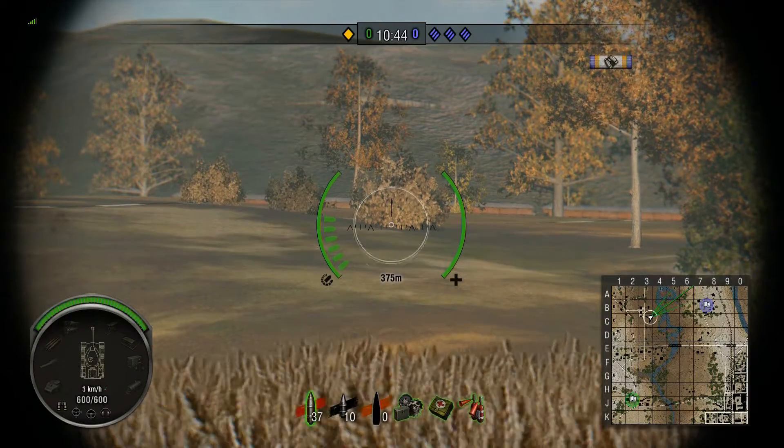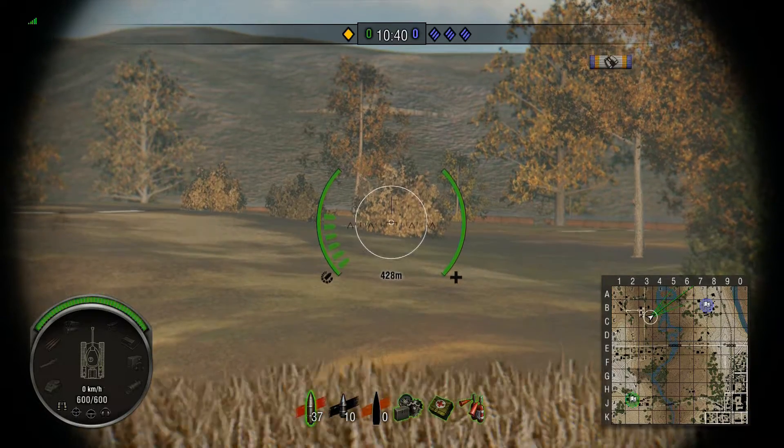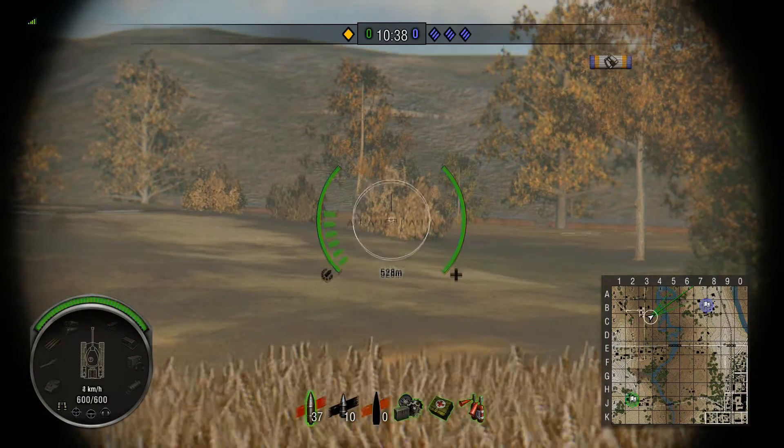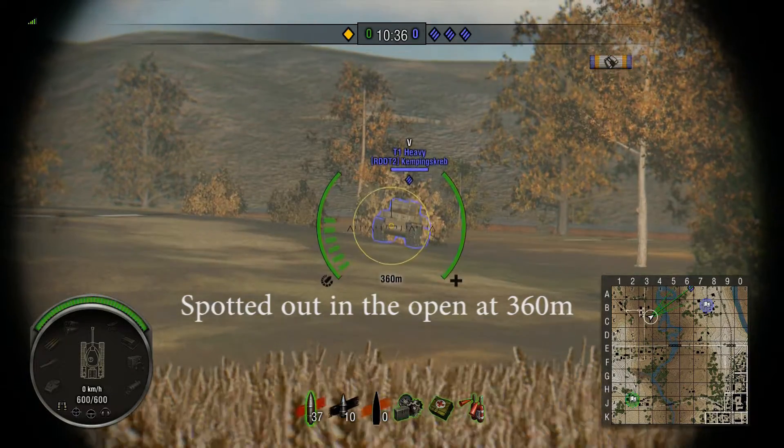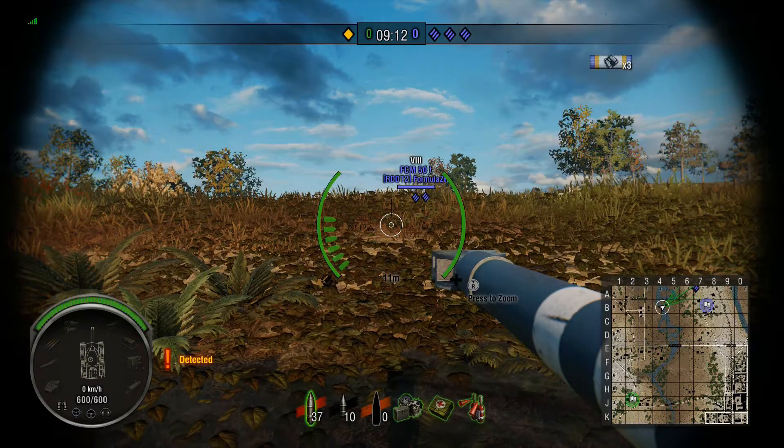Test one: spotting a T1 Heavy whilst behind no cover — effectively out in the open. As you can see I'm just edging slightly forwards, getting ever closer, trying to be as slow as possible, and he gets detected at 360 meters. So this is a base range. Test two: the T1 Heavy is behind cover but it's see-through.